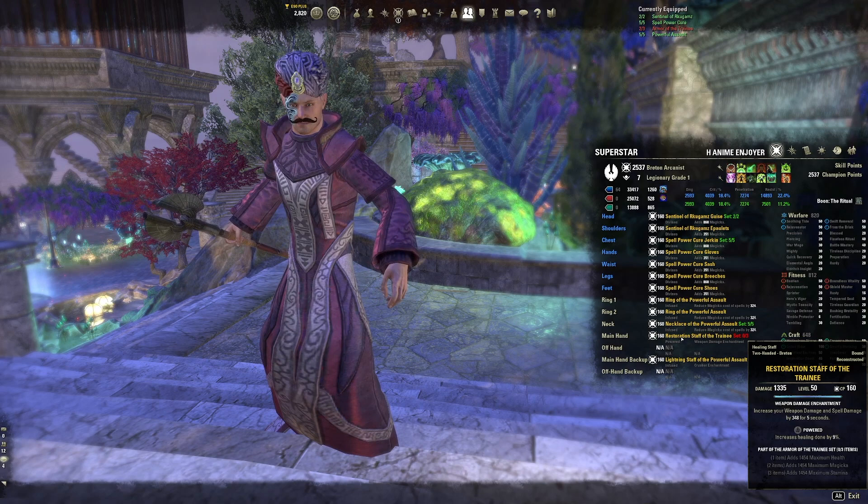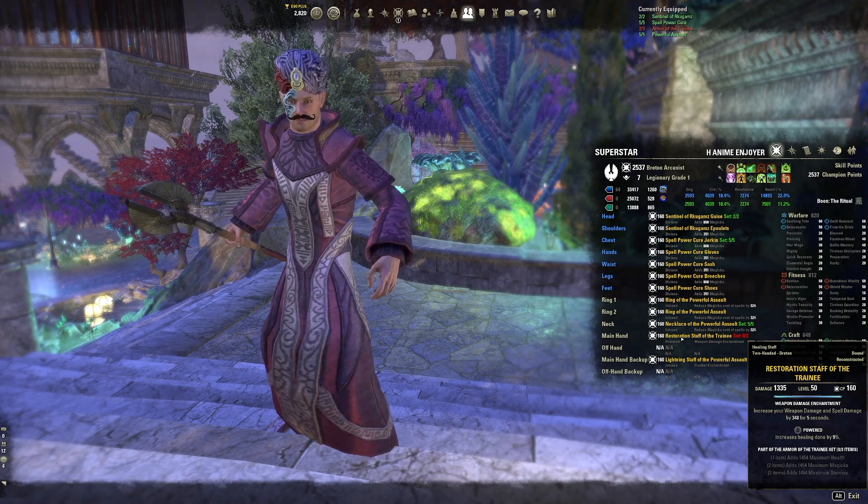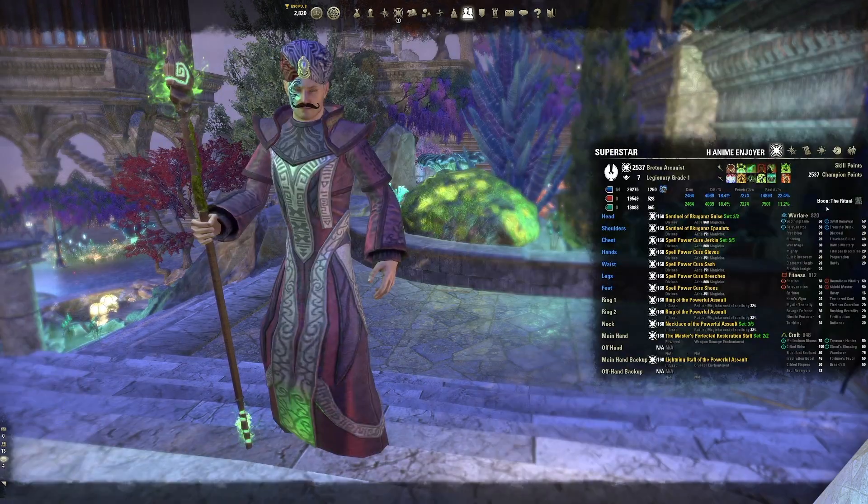A crafted restoration staff such as order's wrath would also work. If spell power cure isn't available to you, the older ream set from cloud rest gives the same buff but is a little trickier to use. If neither set is available, two crafted sets like order's wrath or julianos will do as placeholders until you can obtain spell power cure or whatever you're missing.